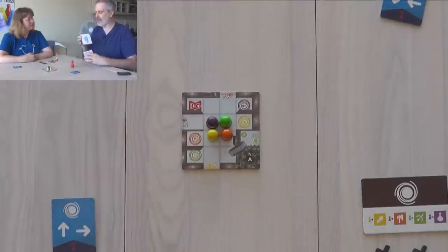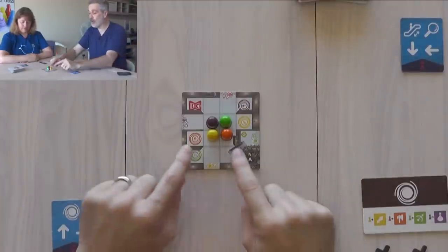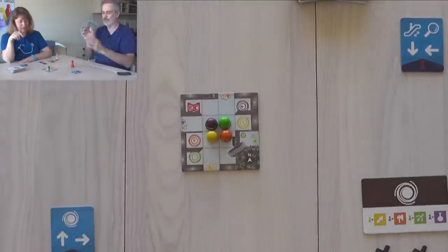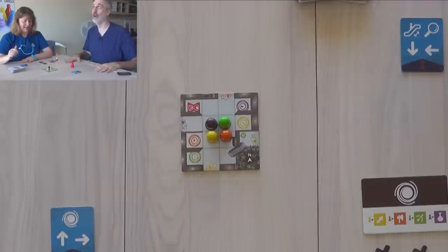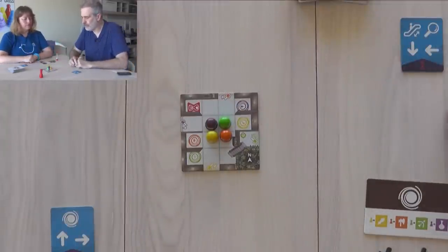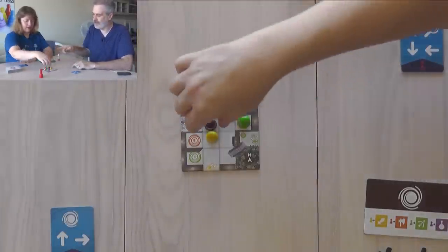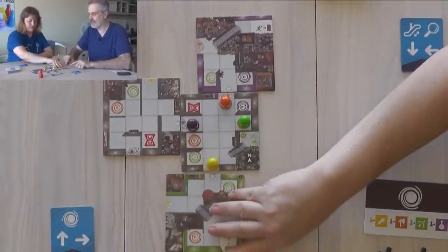Jen is the door opener and escalator operator; I'm the warper. Before we start we can talk strategy: orange has to get here, green still needs to get to its spot, and green is in the way. Yellow and purple can move out of the way first. Those are both my moves, so I'll do that and explore. Alright — let it be written, let it be done. Three, two, one. And Jen started the timer. That's important.